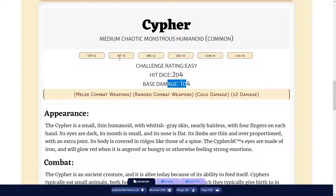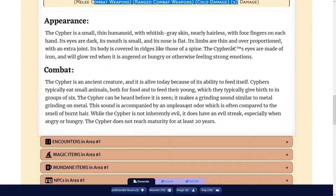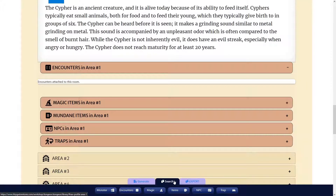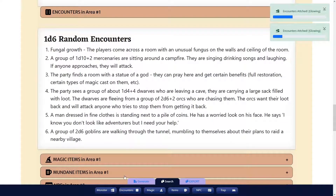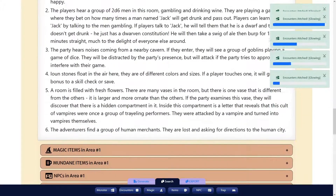We've got hit dice, damage, stats, challenge rating easy, what kind of combat it does, etc. If we don't like that, we can quickly add more — sets of d6 random encounters.